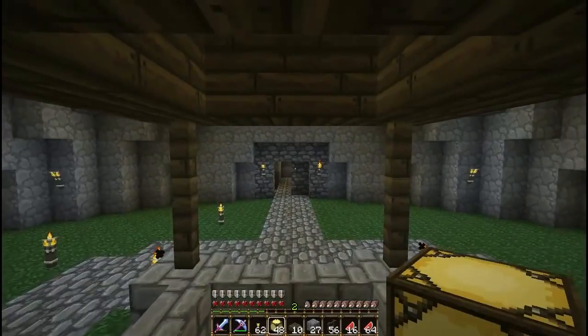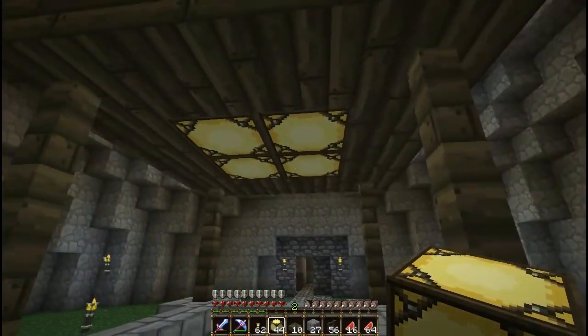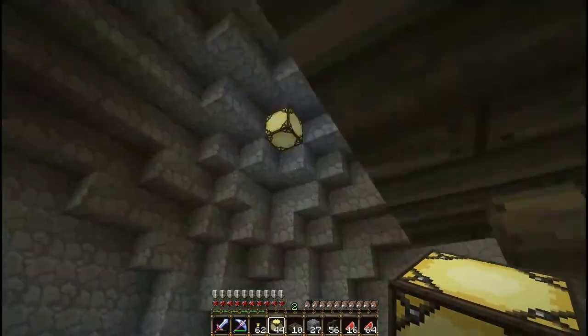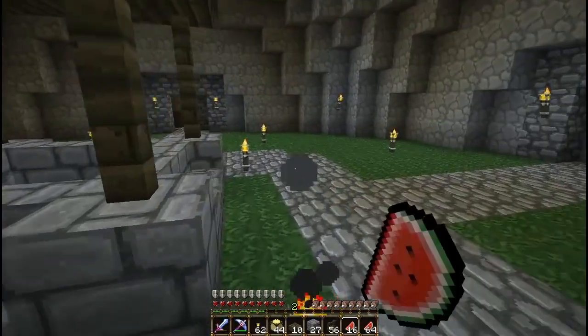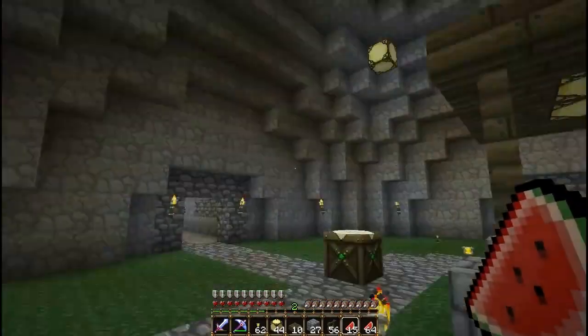Now we're going to need some light in the center, so we're going to use these. I can't really use torches there because it's all stairs and half blocks and nothing can be attached to them. Plus, it kind of makes it feel more high-techy with lamps everywhere. I gathered all this glowstone completely legit — I went to the Nether and used Silk Touch because getting all that dust is annoying.